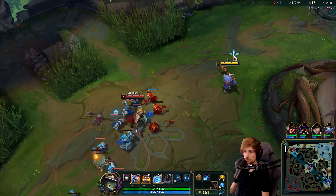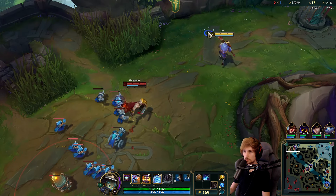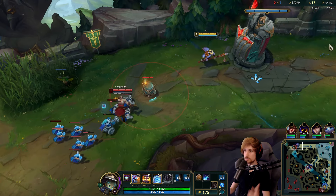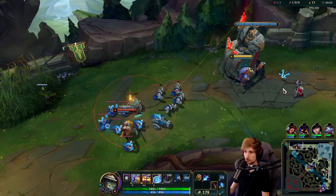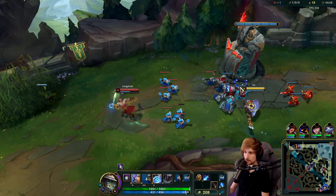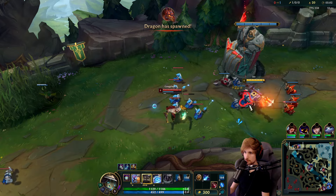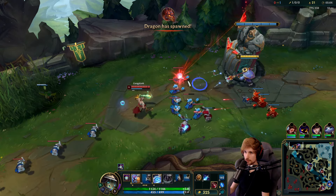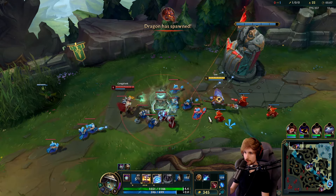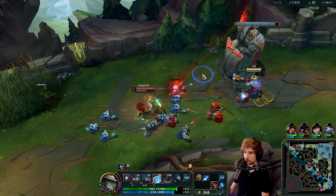I'm just going to stay back here — I don't want to get caught by a Gangplank E or Q. Let's place a ward so I can see what he's actually doing. He's probably going to try and barrel. Yeah, there it is. It's a tough matchup for Gangplank for several reasons — I'm actually able to dodge the barrels if I move correctly.